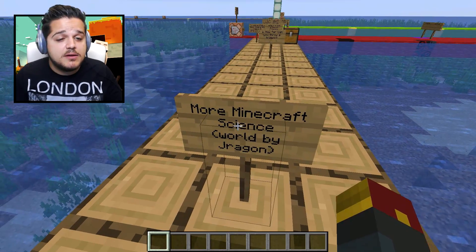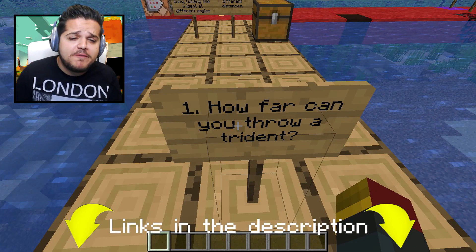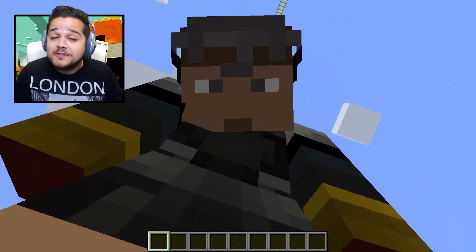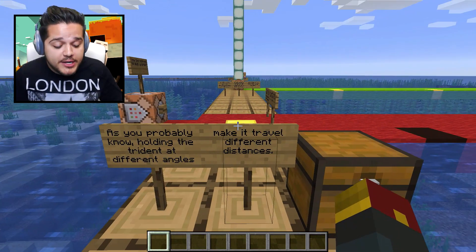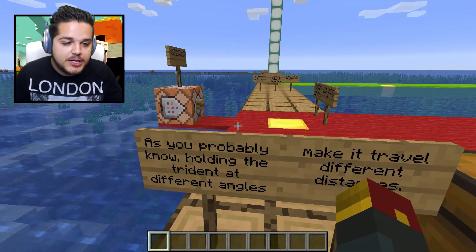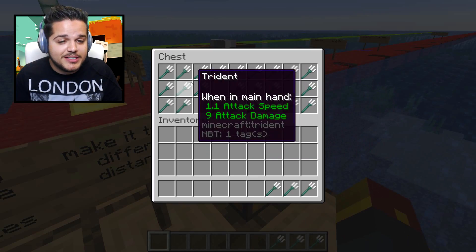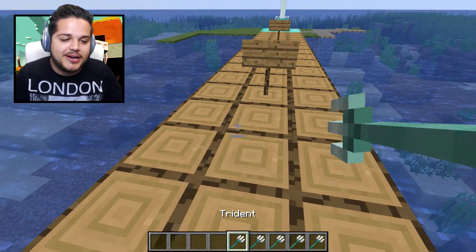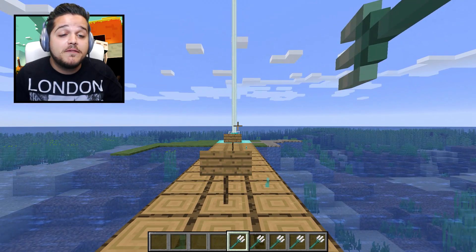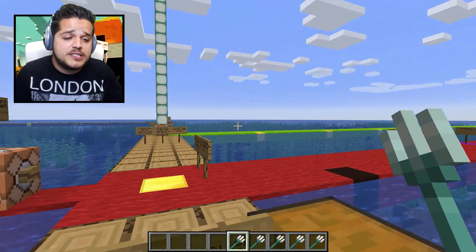Alright, so once again, Minecraft science world by Dragon. My friends, how far can you throw a trident in Minecraft? That's right, everyone's favorite new weapon — throwable tridents, 1.13 status. We're in the pre-release; this game's pretty much about to hit 1.13. As you probably know, holding the trident at different angles will make it travel different distances. If you throw it a little bit higher, the higher up you go, the further it goes. You can get some serious distance on it. We're gonna find out exactly what that distance is right now.